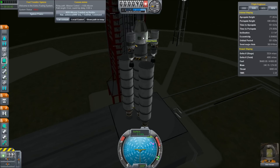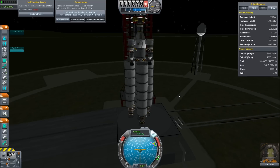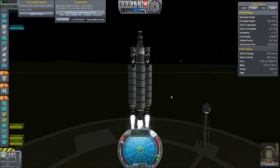The main crew quarters are in here — that's a five-man storage tank. Let's turn the SAS on, turn the throttle up. I hope this doesn't break, because this is very, very expensive. Launch!